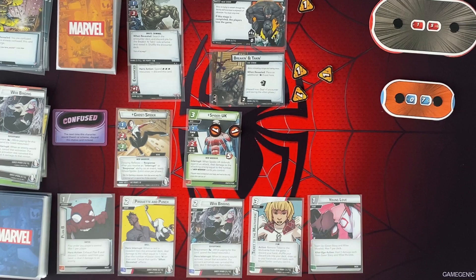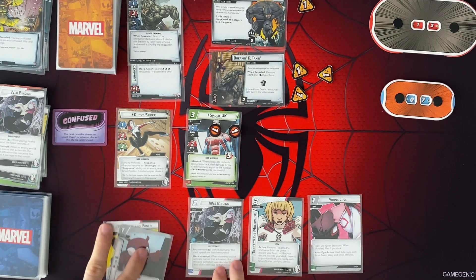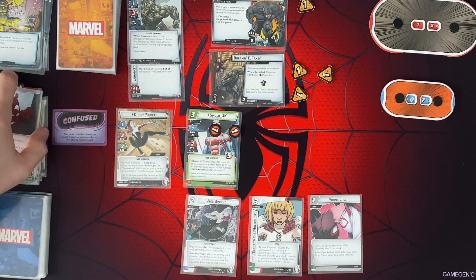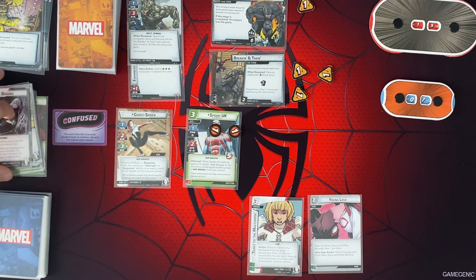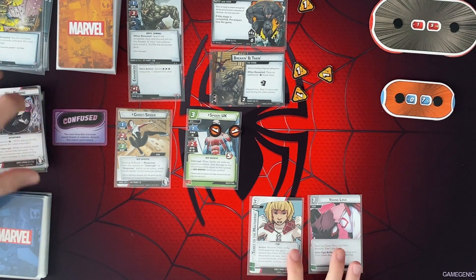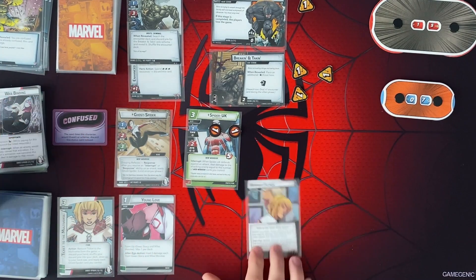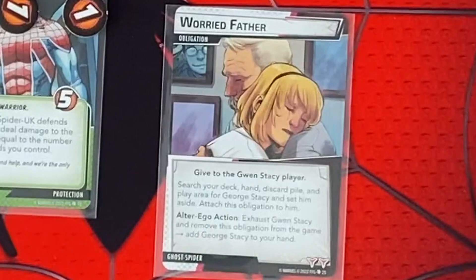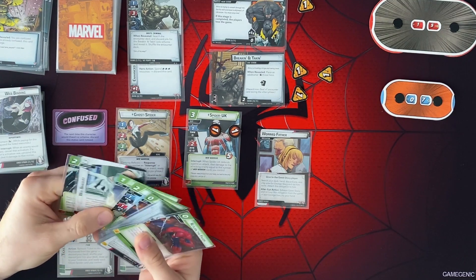First thing we're going to do — Rhino's going to activate, but we're going to play these 2 cards to pay for Web Binding to cancel the activation. Then we're going to get 2 encounter cards. Oh no — Obligation, Worried Father. Search your deck, hand, and discard pile for George Stacey and set him aside. Attach this obligation to him. I don't think we've gotten him yet, so I think he's in our deck still.